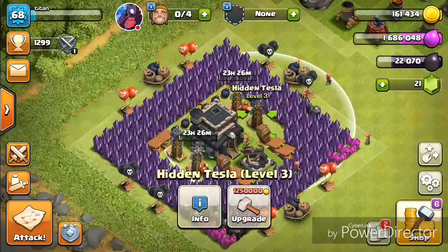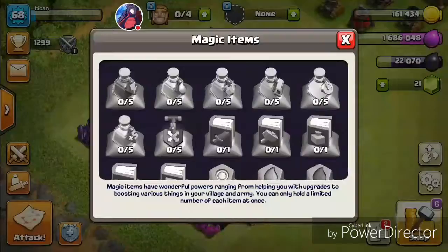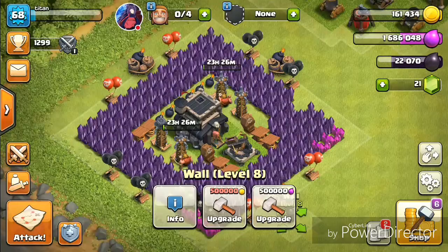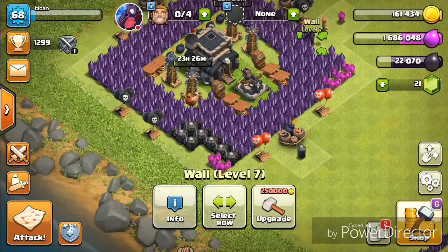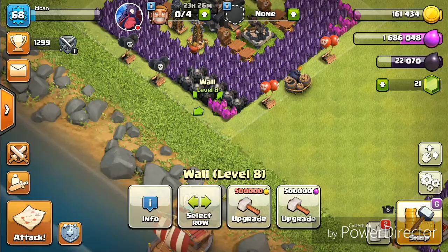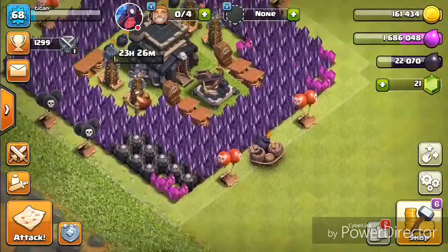There's nothing safe in here. We have the X-bow set for both air and ground, and four hidden teslas. I'm trying to make these beastie hidden teslas — right now two of them are upgrading to level four and one is still level three. You will not believe how many attempts people have made just trying to get in to prove a point. A lot of people have failed, though there are definitely some who have succeeded.